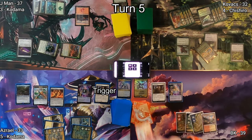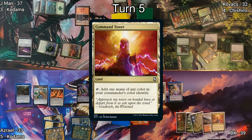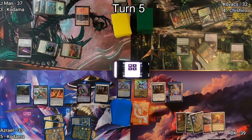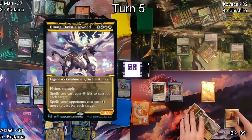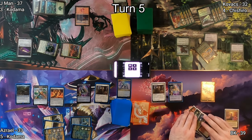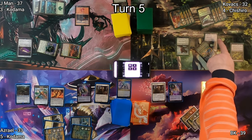On my turn I give one more Treasure to Azrael, play a Command Tower, and cast my commander Hinata Dawn Crowned. This makes everything that targets on the stack have a cost reduction for me and a cost increase for everybody else. Hiliad's Intervention is my first card played with Hinata on the board, and I destroy all of those things I'm pointing at.